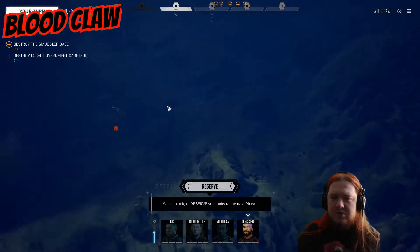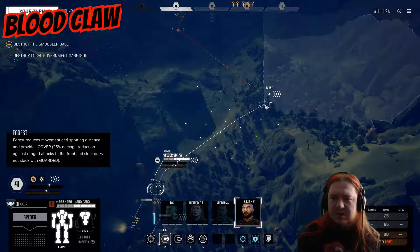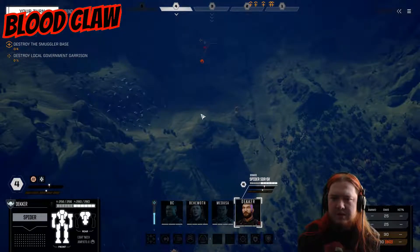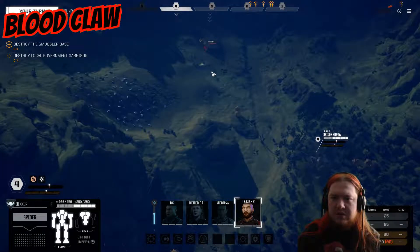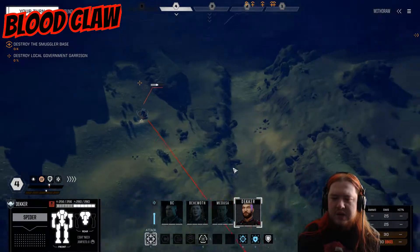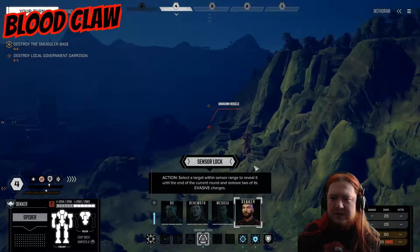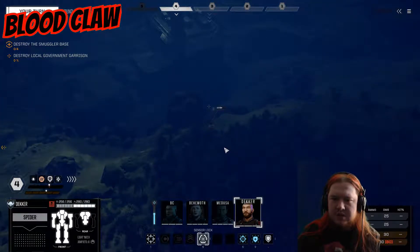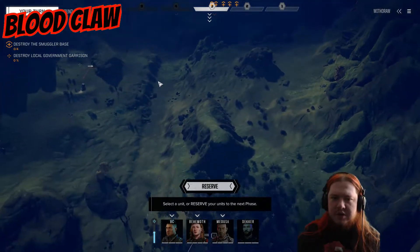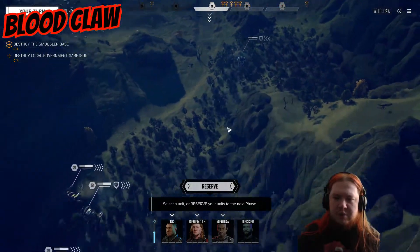I was hoping there would be a turret control somewhere, but I don't see one. There's nothing on him, so I may sensor lock this. It's my turn — I can already shoot missiles at him and he's got no evasion or whatever you want to call it.